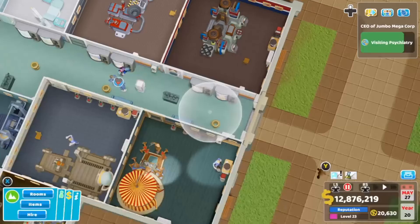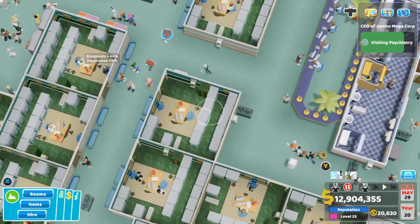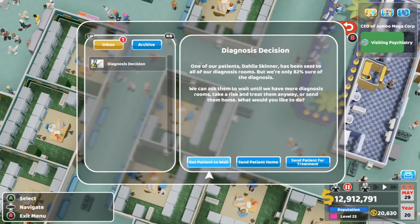Number six: don't be afraid to send people home if you're not ready to cure or diagnose them. Don't rush into building a room just because somebody says they need help. For example, if we're at 82% diagnosis and they want us to build another room, you have three options: get the patient to wait, spend the money to build another diagnosis room, or send the patient home or send them for treatment anyway. At 82% we'd send them for treatment. However, if you're not ready to build the room and it comes up saying you need a recovery room, just send the patient home — don't spend all that money for a one-off patient.